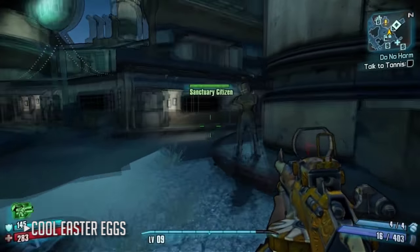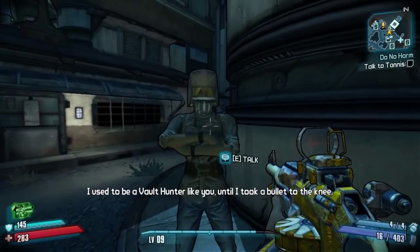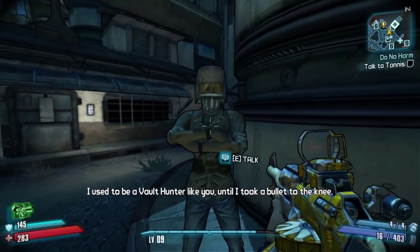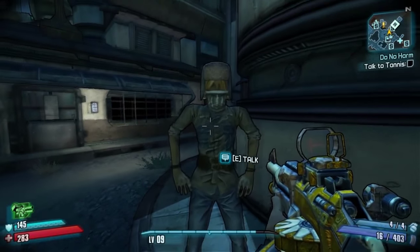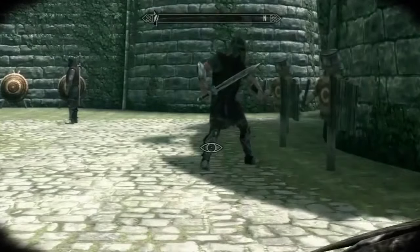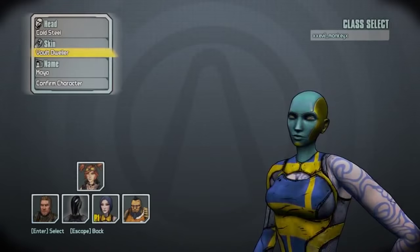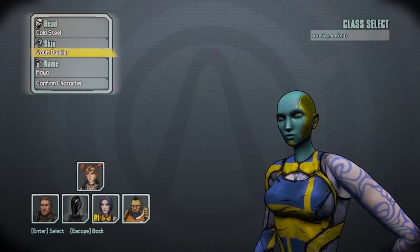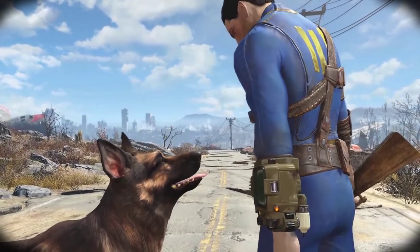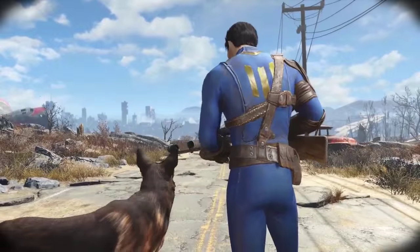In Sanctuary, a non-playable character might reference Skyrim-related internet memes — something Gearbox employees are clearly fond of. The Siren also has access to a blue and yellow skin aptly named Vault Dweller, which is an obvious nod to the outfits worn by Vault Dwellers of the Fallout series.